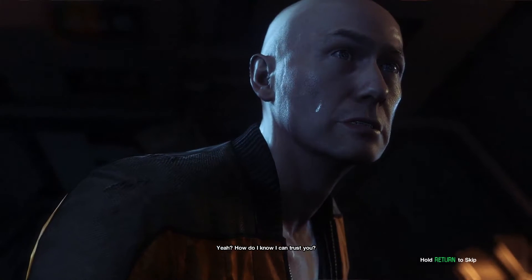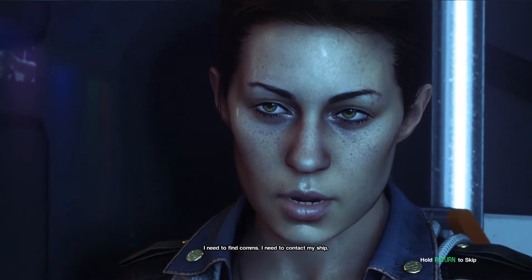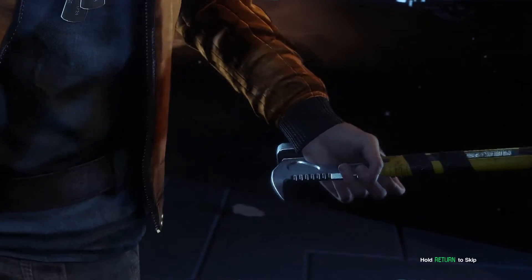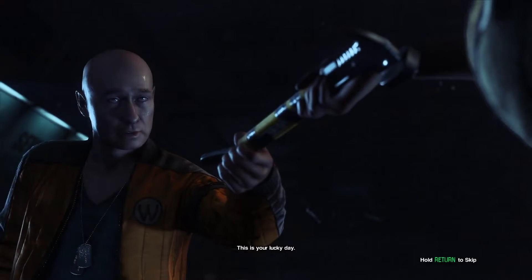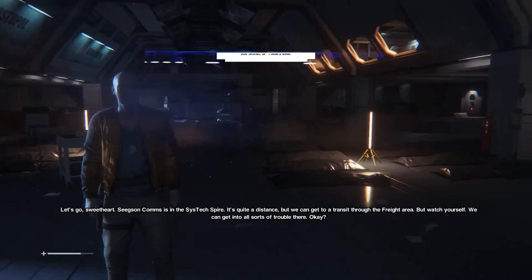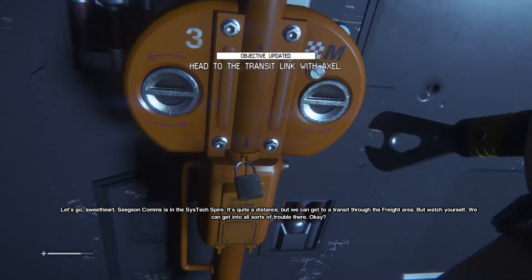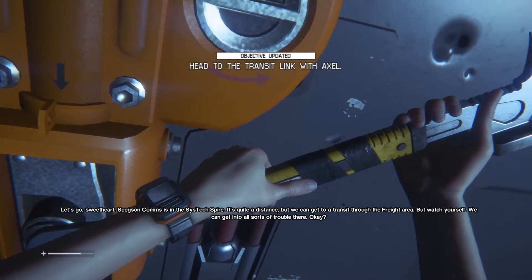How do I know I can trust you? I need to find comms — I need to contact my ship. This is your lucky day. Let's go, sweetheart. Seek some comms as an assist before they expire. It's quite a distance but we can get to the transit through the freight area. I wonder why the cutscenes are worse than the game — I'm in all sorts of trouble there.